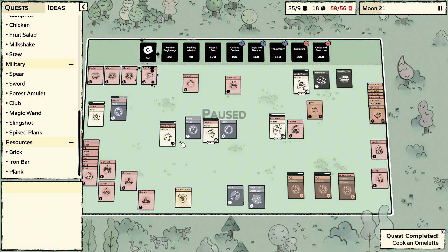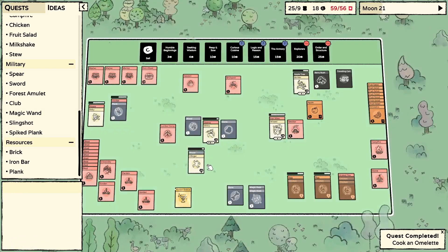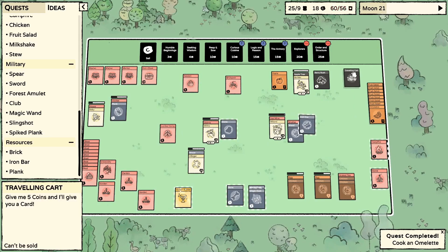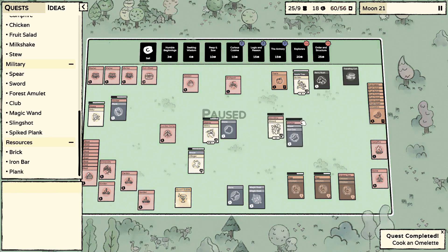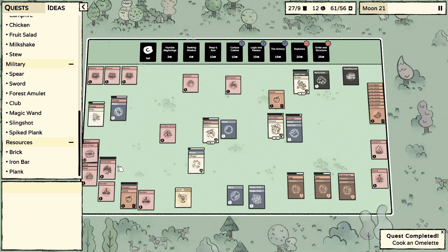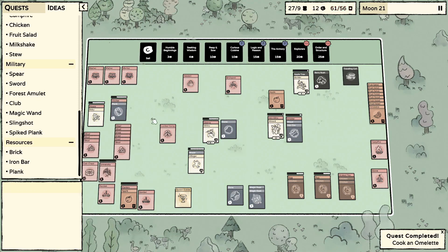I'm going to sell that flint, get ourselves a stick going. Put that in the smelter. Got ourselves an apple — I'll stick it in the garden. Wait, are we at 50 coins? It's researching right now.